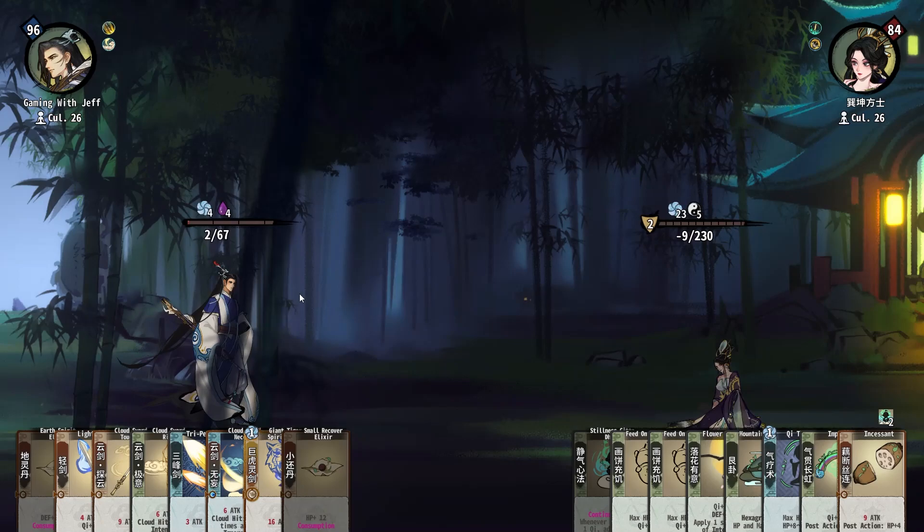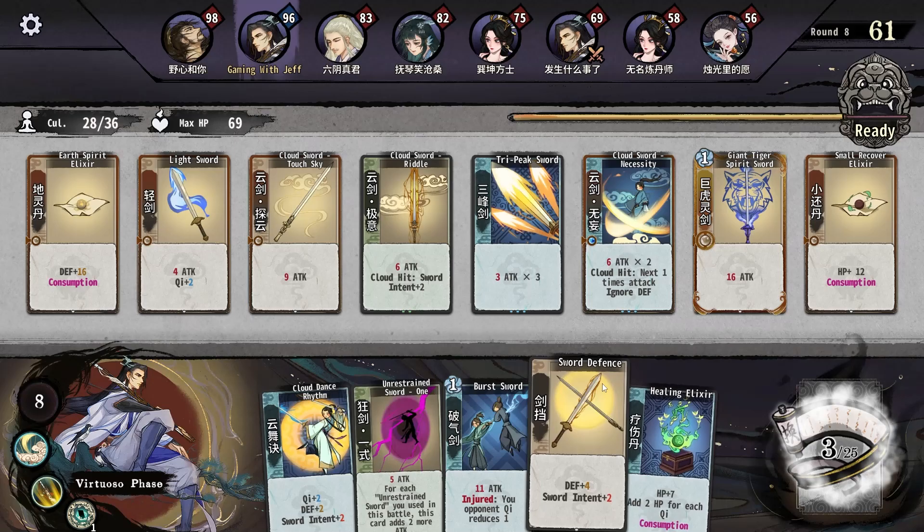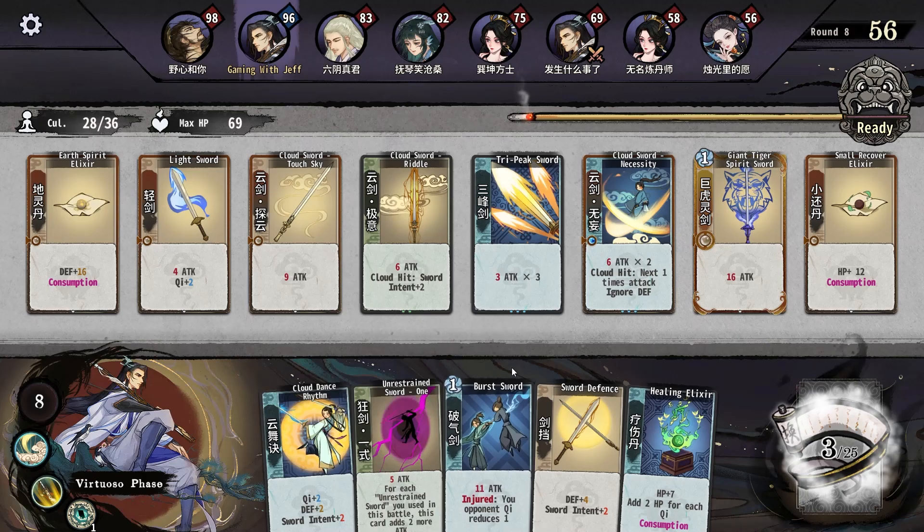All right, here we go — yes! She ended with 230. Two for each Chi — I keep saying 'key,' I gotta stop that. Eleven attack, your opponent's Chi is reduced by one — that seems good.